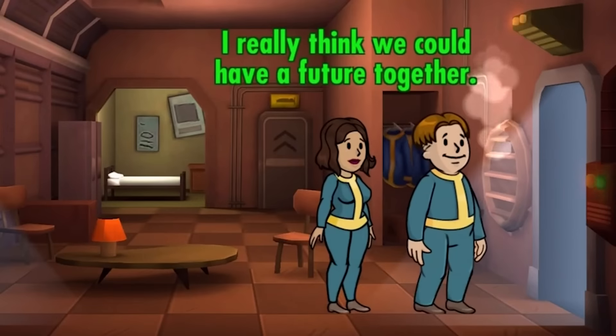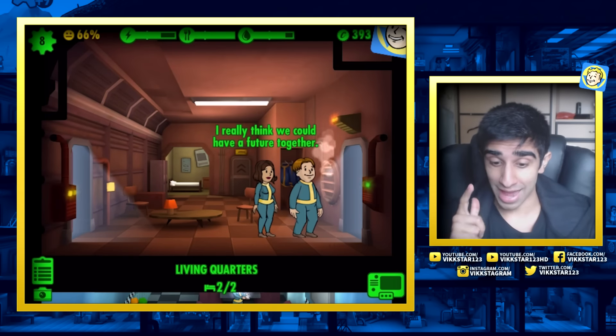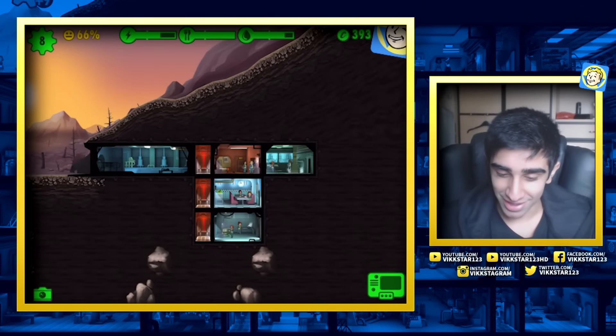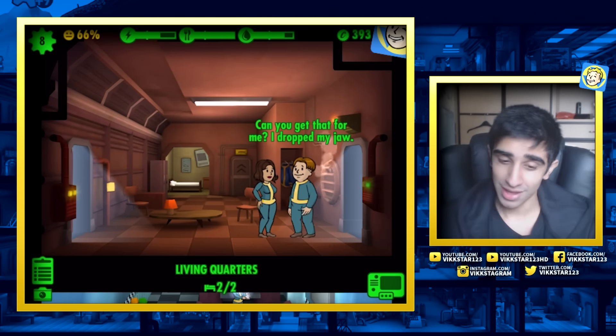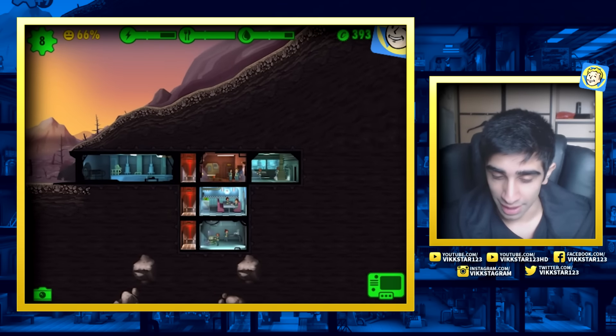Now that is what we call getting overly attached. Look at his face - he needs to get out. Brian, mate, I think she's moving things a bit too fast there. Can you get that for me? I dropped my jaw. He's smooth, he's going in for it. I mean, there's not many people surviving in this world - it's not like they have much choice.